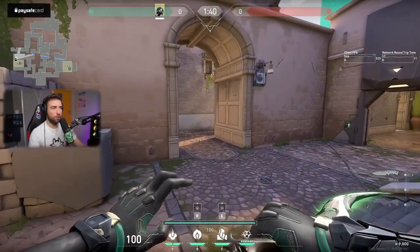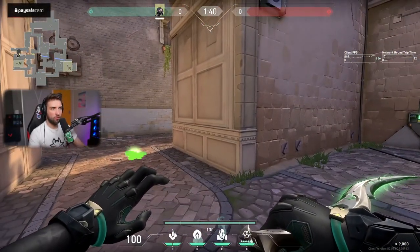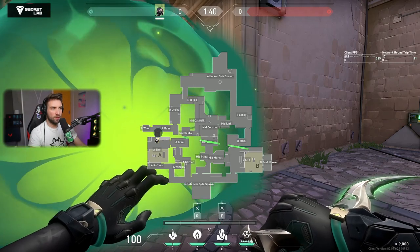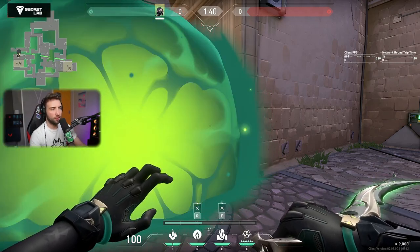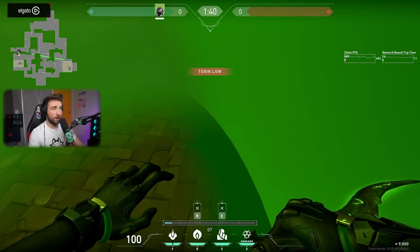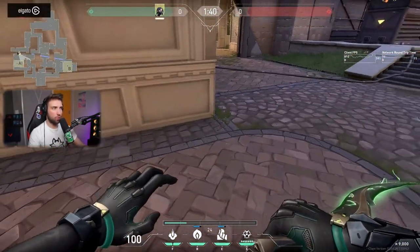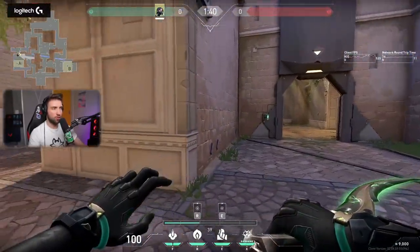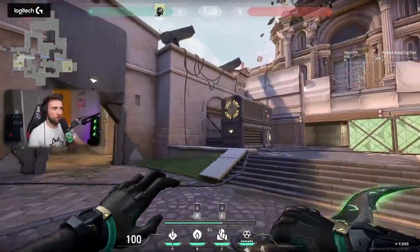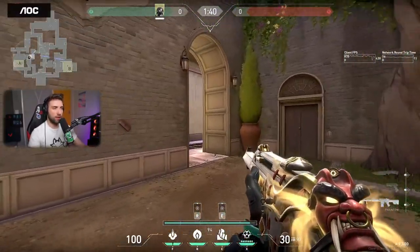This setup is the best possible one you can do for defense on Ascent. The goal is you now have global presence — every single angle that your opponents can attack is being taken over by Viper utility, so they cannot really push. The goal of the smoke is — and this is something you can find in my guides for smoke — it needs to end with the doorway, so it creates basically a wall. Whenever someone pushes, they have to commit fully and check all angles. This is the best possible way of playing Viper on defense.